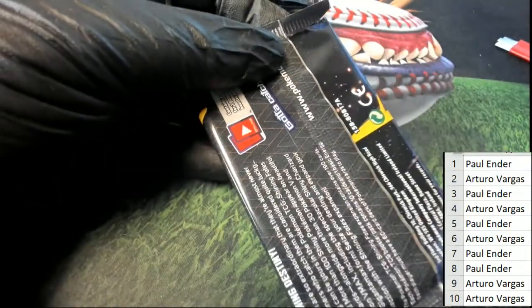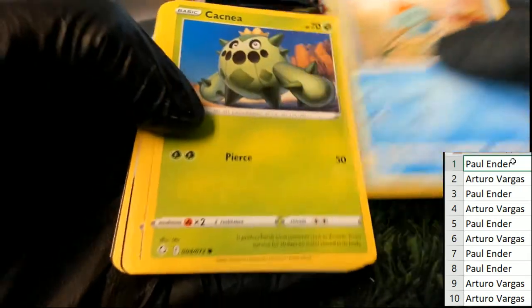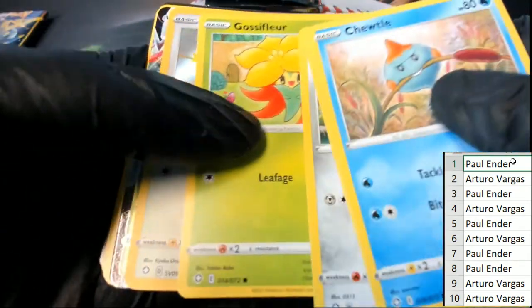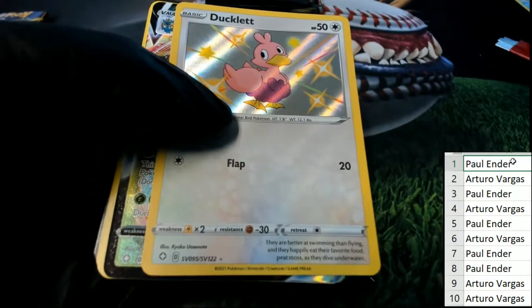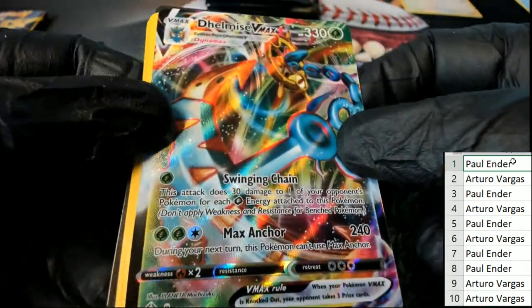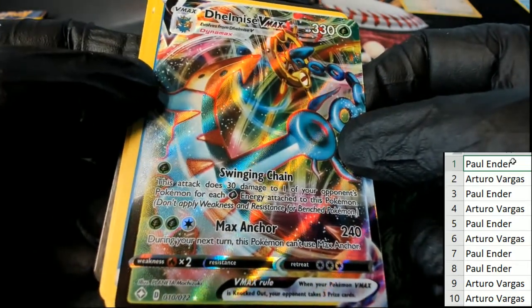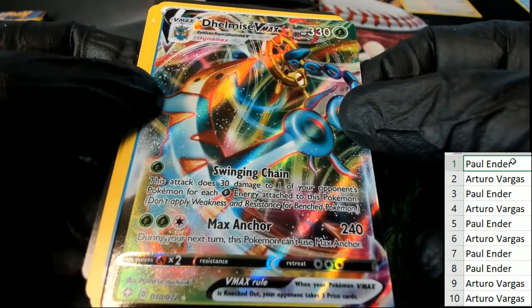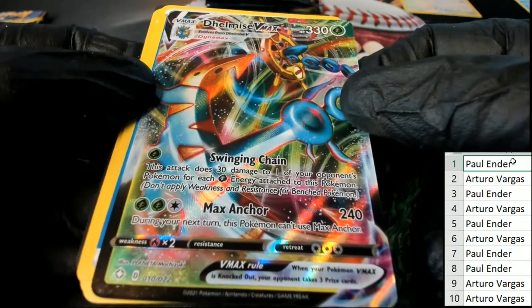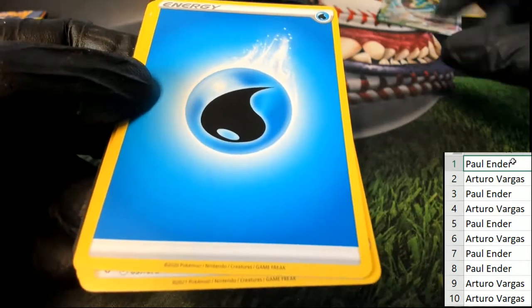This is Paul's pack — good luck Paul, pack number one belongs to you. Got the Ducklett here for Paul. Nice one, and what is this? Oh my — a full art card, it's a V-Max! Nice hit — Max Anchor. That is a good one right there, my friend. Pretty good way to start things off there for Paul.